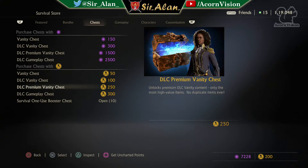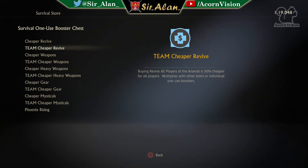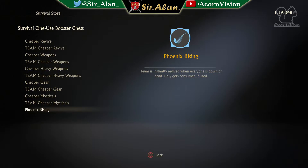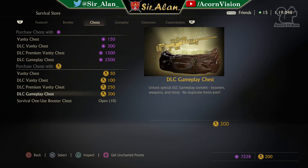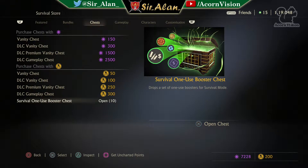As you can see I do have several of these one-use survival booster chests. These contain certain items - you might have seen players activate these in matches and wondered where they get them from. Well, you get them from chests. Now, looking at the menu it does say you can purchase these directly with Uncharted points, so I'm wondering if you can buy these with just normal currency or if you have to spend real world money on it. If that's the case, that's a bit cheeky. Let's find out once I get these open.